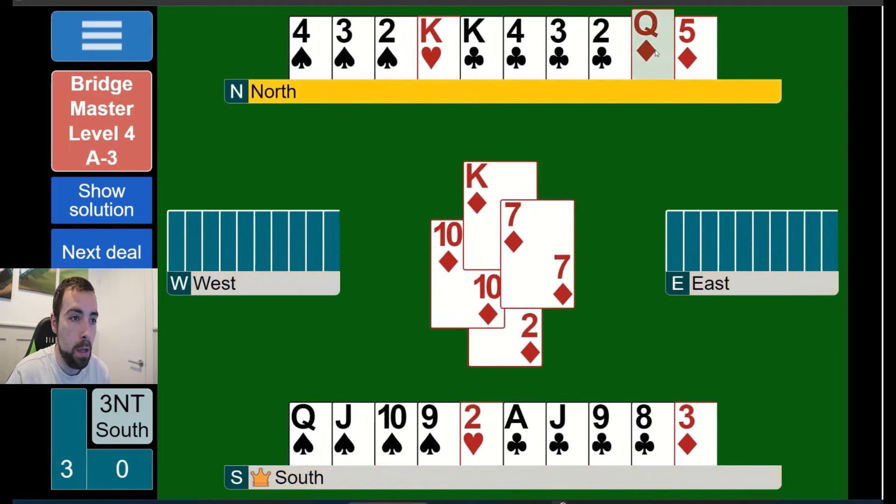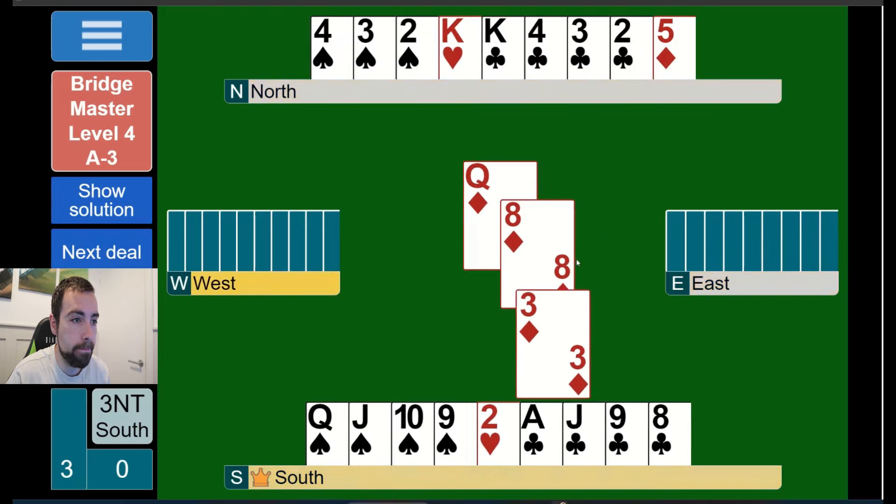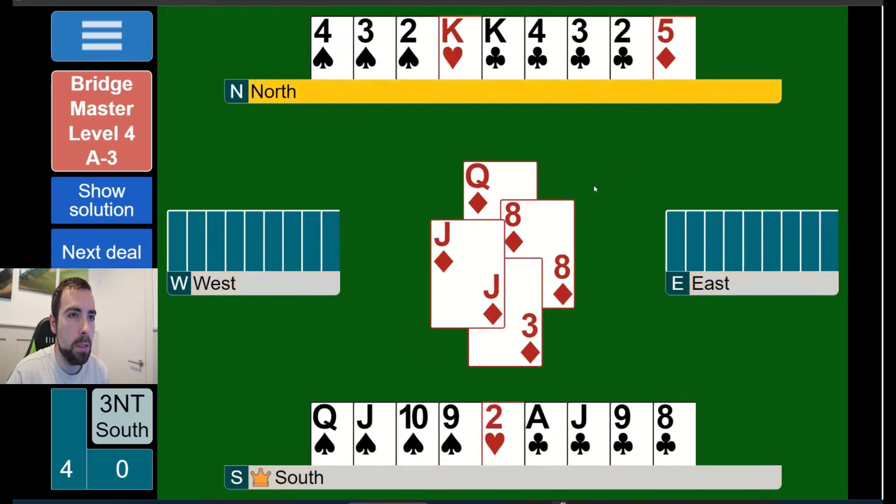I'm going to test the diamonds first - I suspect they're not three-three and then we'll have to play clubs optimally. Cash three rounds of diamonds - oh, diamonds ARE three-three! That means we now need to play clubs differently to assure three tricks. With a three-two club split it doesn't matter which order we play - cash the ace, king, and another.